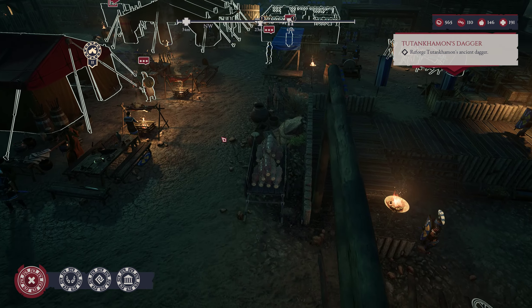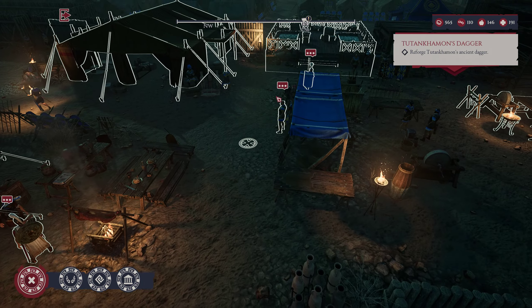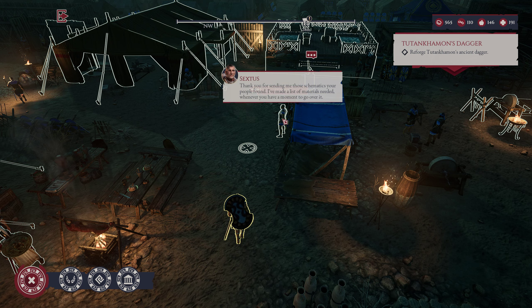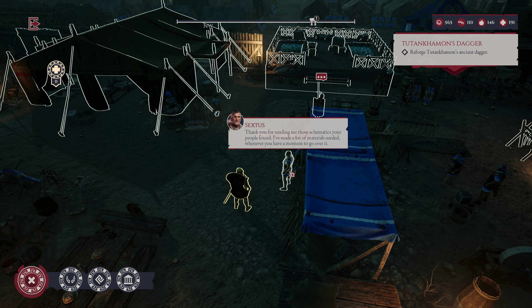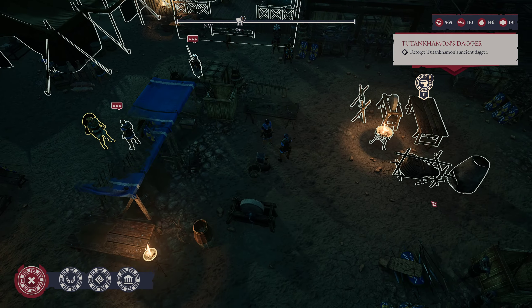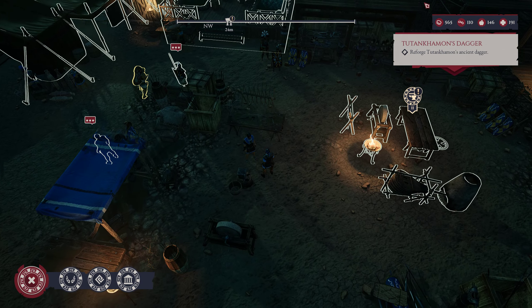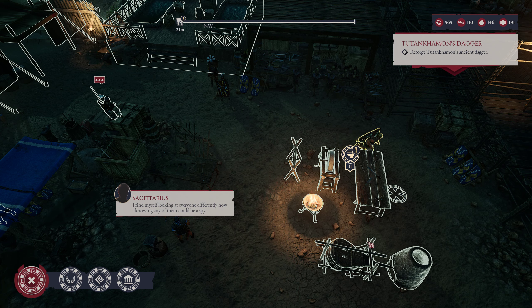That's gonna do the legatus tent and stuff. So we got that in there. Thank you for sending me those schematics your people found - I've made a list of materials needed. So I think I can go over here and do it.